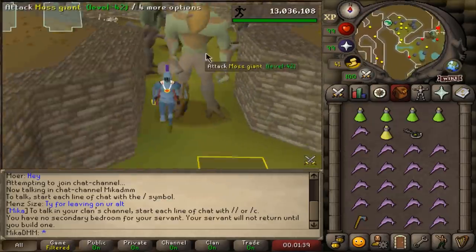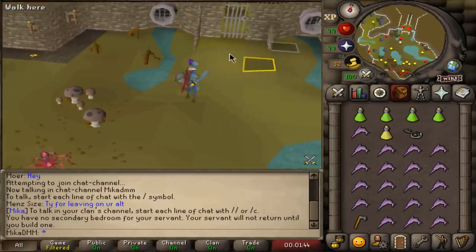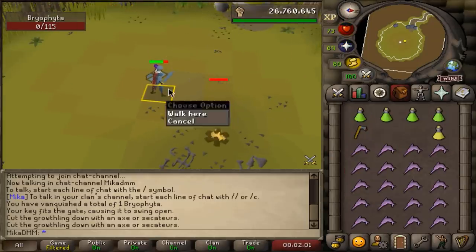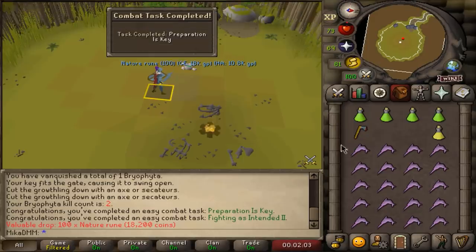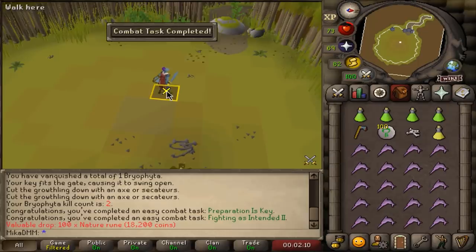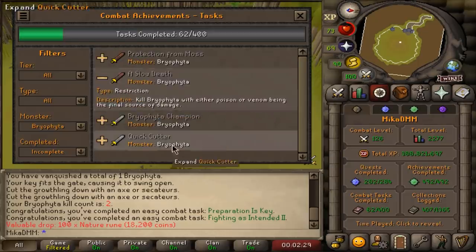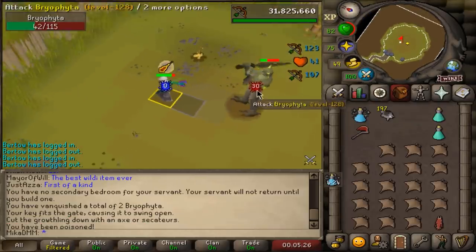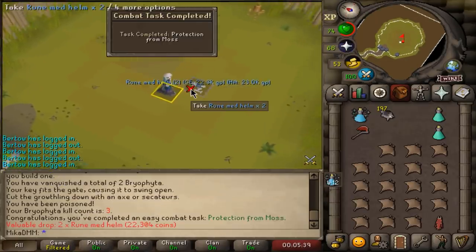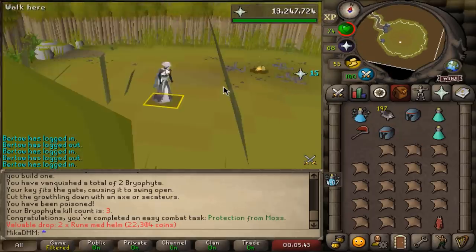It has been years since I wore this gear. I look like an absolute snack. The idea here is we're going to kill Bryophyta. I didn't have Protect from Magic on - I literally turned this off at the very end. I completed two tasks but I shouldn't have taken off Protect from Magic. I think I just used Blowpipe. I didn't kill it with Venom; I was supposed to kill it with Venom and I forgot. So we'll return back to this at a later date.